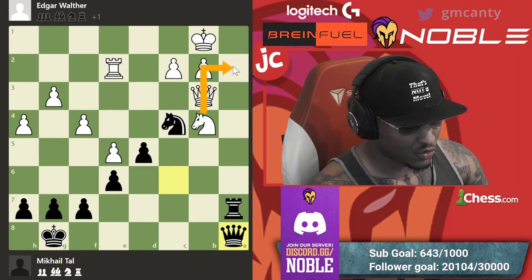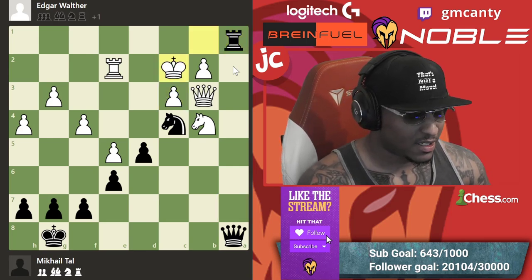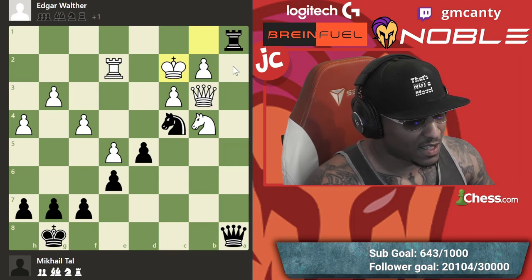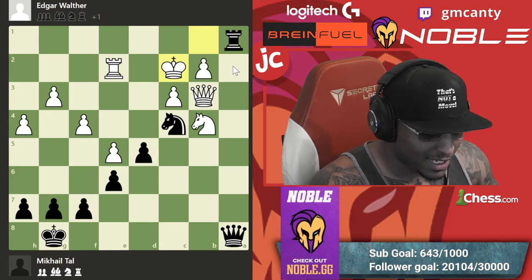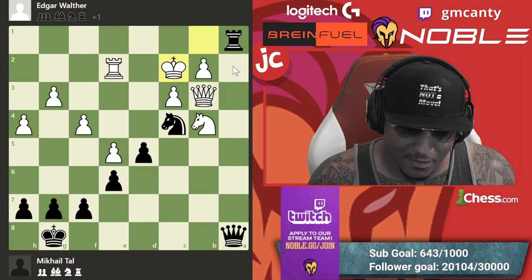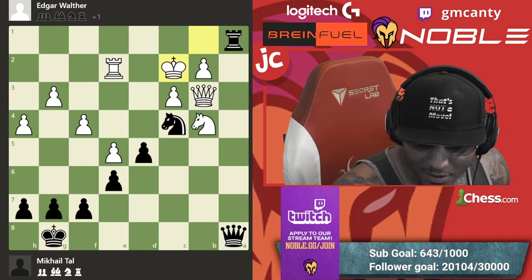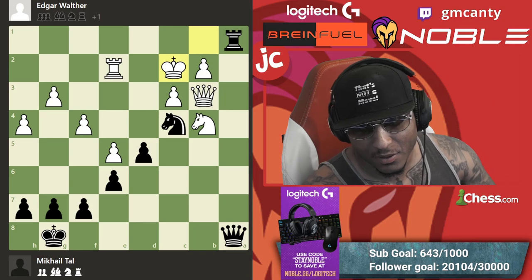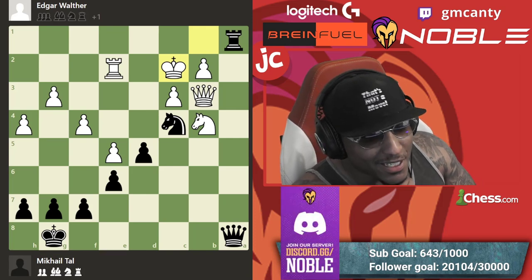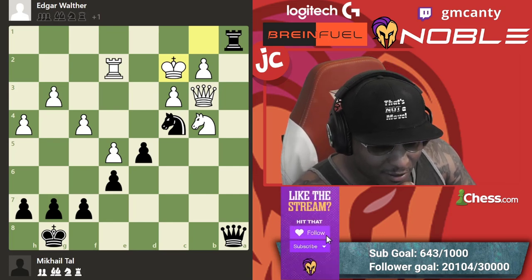He gets out with the check. King c2 — black to move, what do we do? There's a nice little idea here. Can you find the very small idea Tau has in this position? The engine's first two moves were h6 and h5 — then knight a5 in that order. It was knight a5 and the man resigned — trapped queen, lost queen. The queen was absolutely gone.